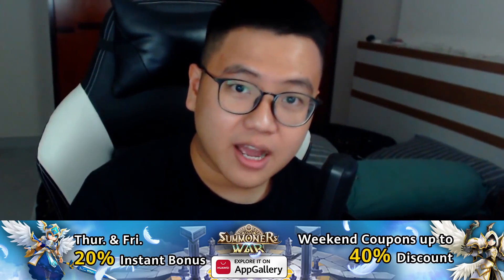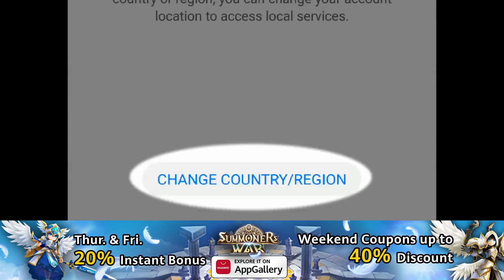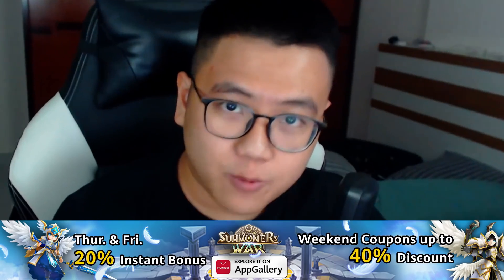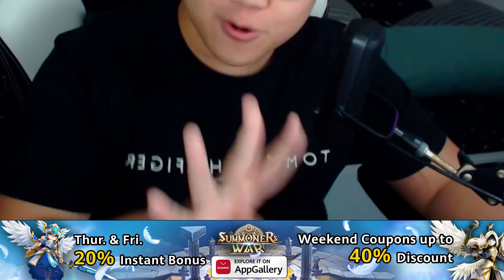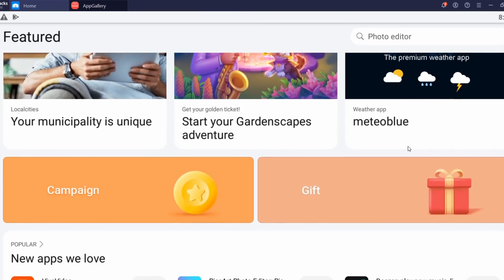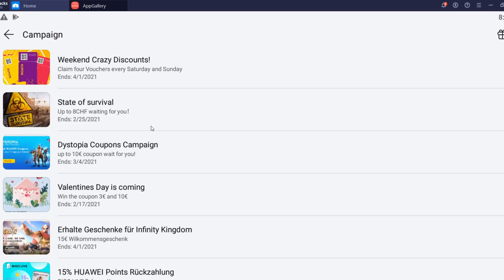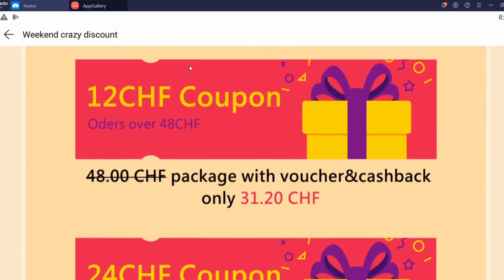After that, you need to make an account for the App Gallery, just like your App Store account. Then you can change the account region to Switzerland — you need to do that to enjoy the promo for Summoner's War. This weekend and many weekends after this, you will get a chance to get four coupons from $2 to $26 to spend in Summoner's War. To claim the coupon, go to the link down in the description box below after you download the App Gallery, or you can go into App Gallery and check out the campaign section for the crazy weekend discounts.